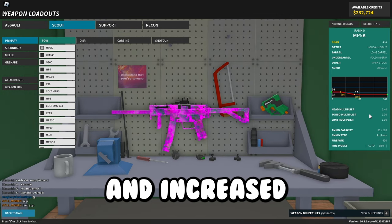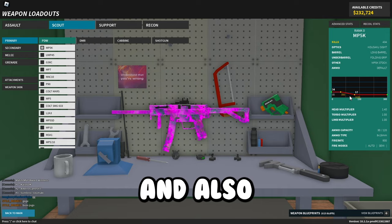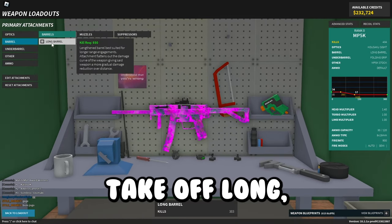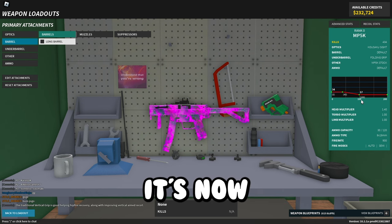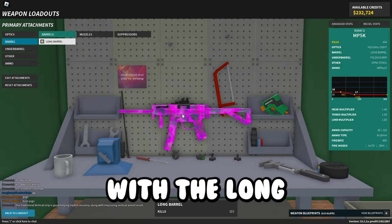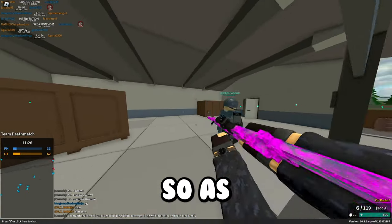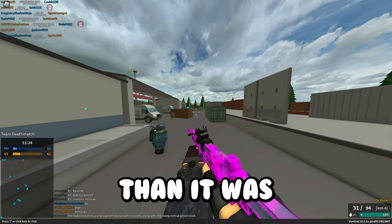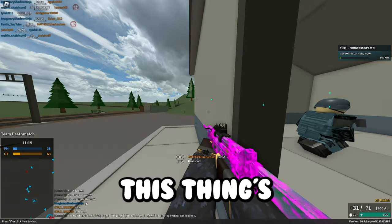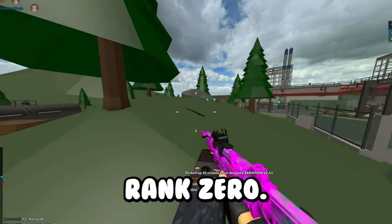Starting off with the MP5K, it got new recoil and increased damage from 30 to 34 at close range. The ranges also got increased — long range is now 100 and close range is now 40, which increases substantially with the long barrel. Here's what the new recoil looks like — it's a lot more accurate. For being the starter PDW at rank 0, this thing is actually pretty OP now.